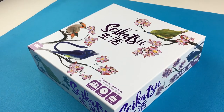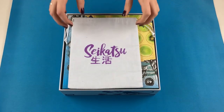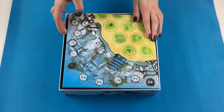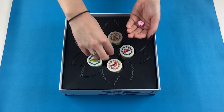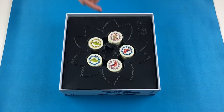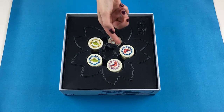In Sekatsu, players take turns placing tiles into a shared garden area, with each tile showing a coloured flower and a coloured bird. Players draw and play garden tiles featuring both a bird and a flower to create flocks of birds and rows of flowers as seen from your pagoda. Who has made the best looking garden? It's all about perspective.